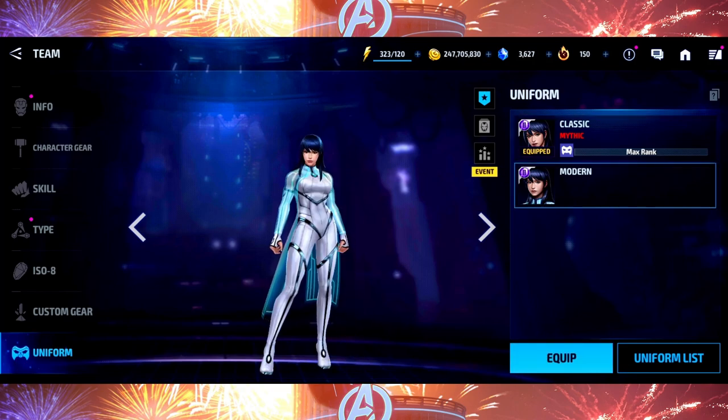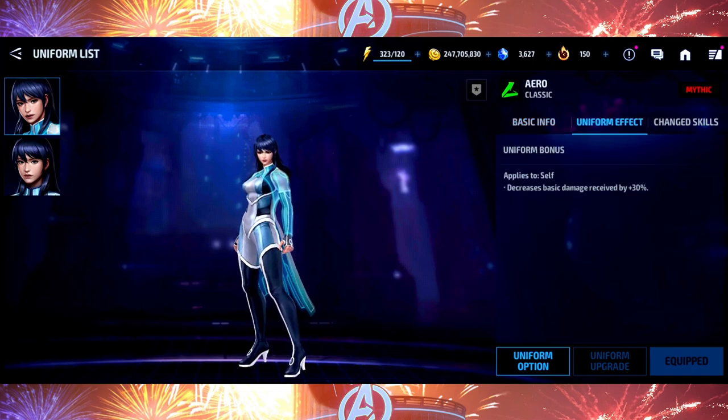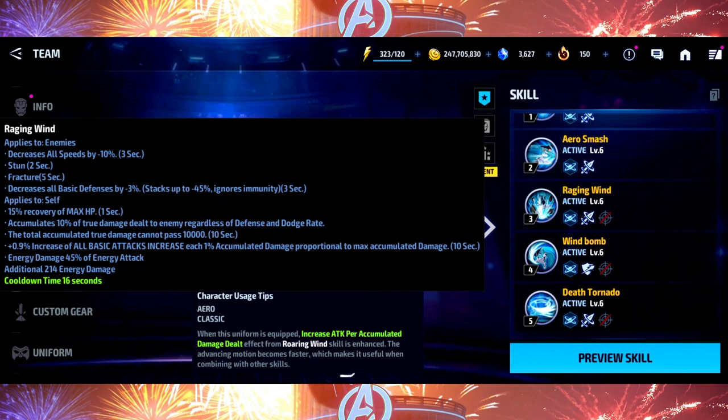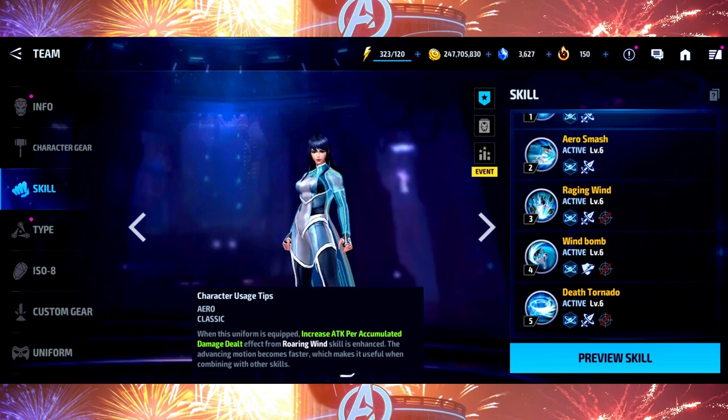She did get a significant buff in this new uniform, giving her damage reduction as a uniform bonus. On top of that, they increased her damage accumulation, added a heal, and also gave her immunity on her forge skill to bump up her survivability. The Marvel devs knew what they were doing here — Arrow was lacking in the DPS department before, and the most annoying part was it was hard to keep her alive, so they gave her a 15 HP recovery.